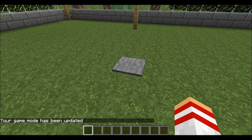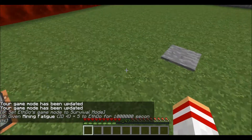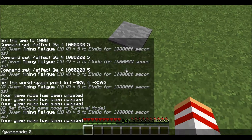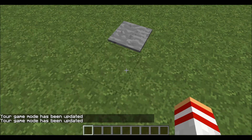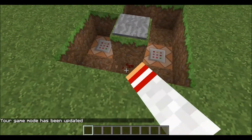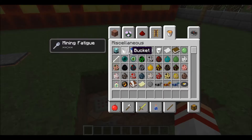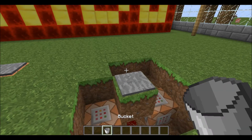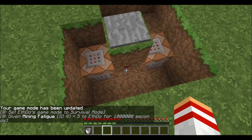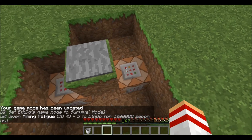You can also combine this with a second command block to automatically switch the player into survival mode. I've got the pressure plate above the redstone — the second it gets stepped on, it lights up the redstone and triggers both the mining fatigue effect command block and the game mode 0 command block.